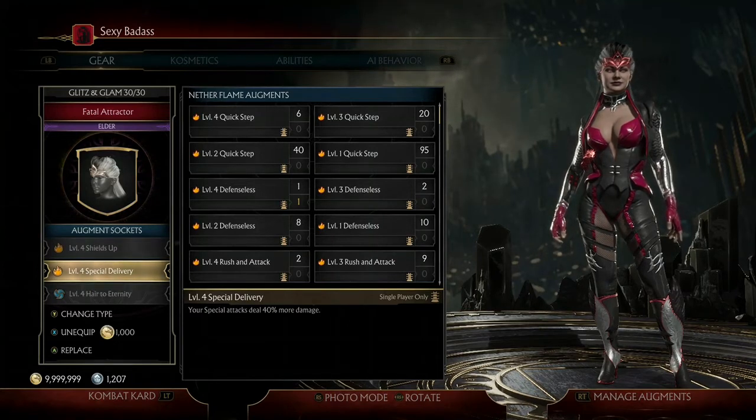Next is a level 4 Special Delivery, which gives us a 40% increase to our special attack damage. This is helpful because Maleficent March is a special attack, so this Augment gives it a 40% damage increase as well.